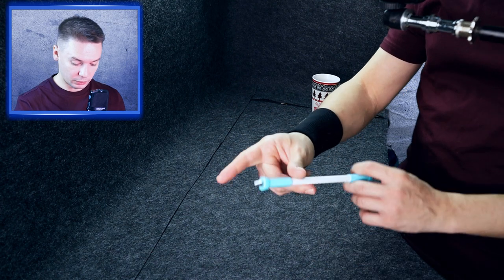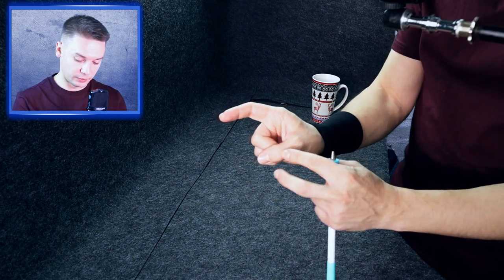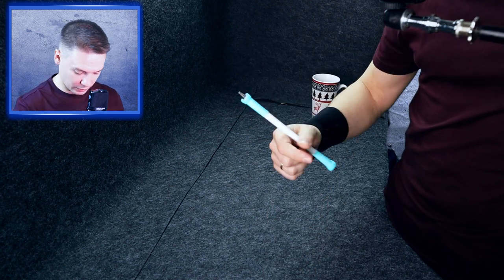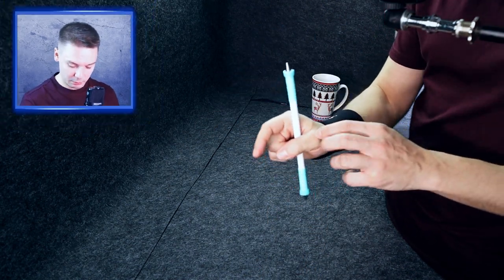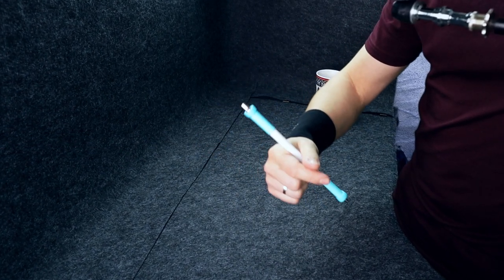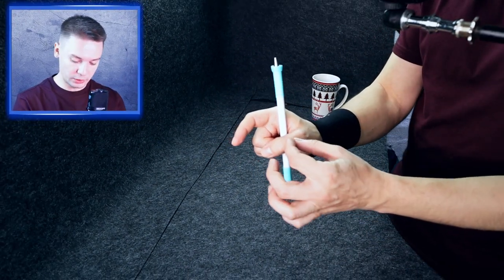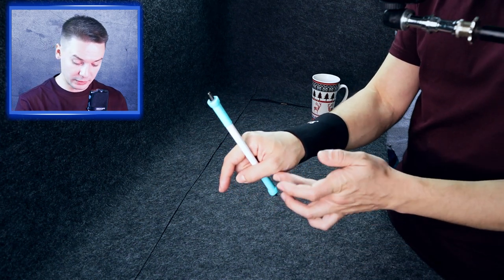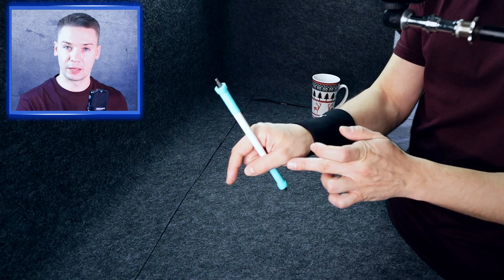When you do fake double, you do it at this part of the finger, closer to its center. If you see how you do double thumb around, it looks pretty much the same — you also do it at this part of the finger. When you do simple thumb around, you mostly do it at the back of your thumb.